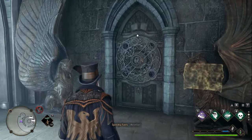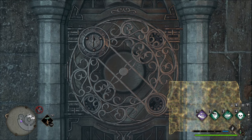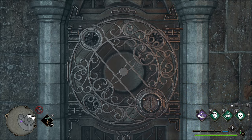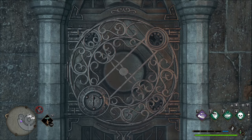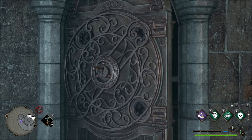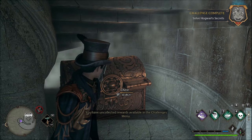Once you are there you'll be able to interact and open it. It will do a few steps for each lock — you don't need to do anything here, just let it finish the animation. And that's it, you're in. Grab all the loot and have fun.